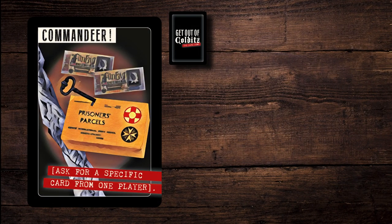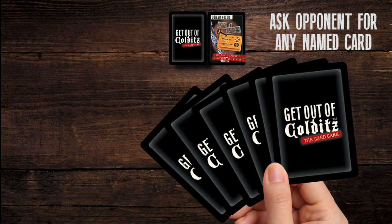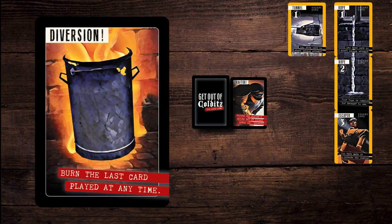Commandeer cards: ask any one opponent for a particular card from their hand — for example, a number 2 rope card. If they hold the card they must give it to you. If they do not, too bad. Play moves on.